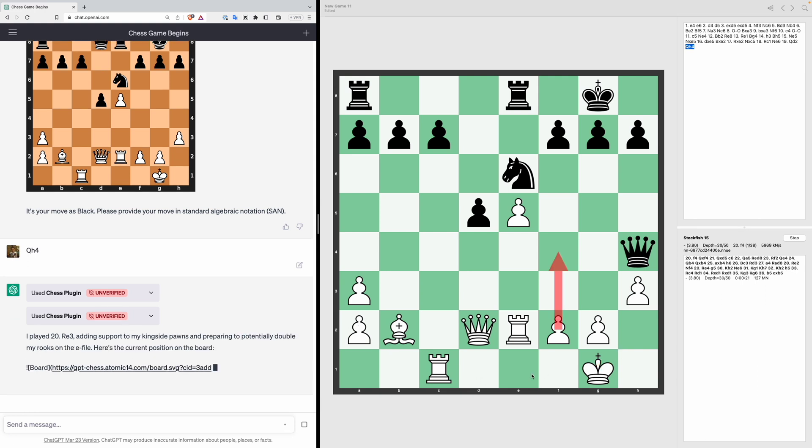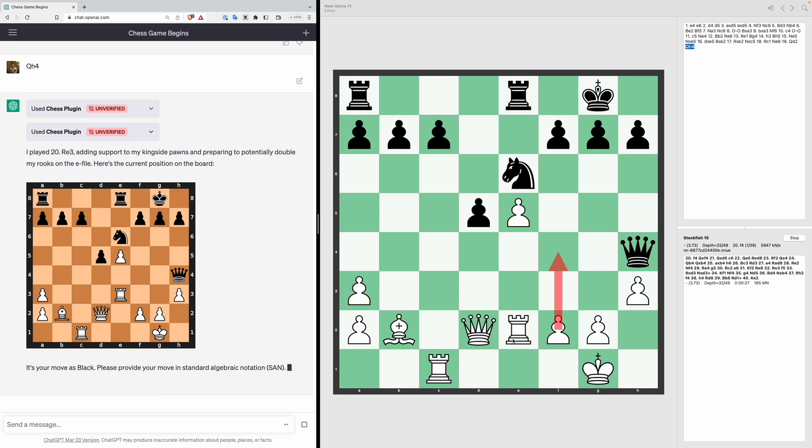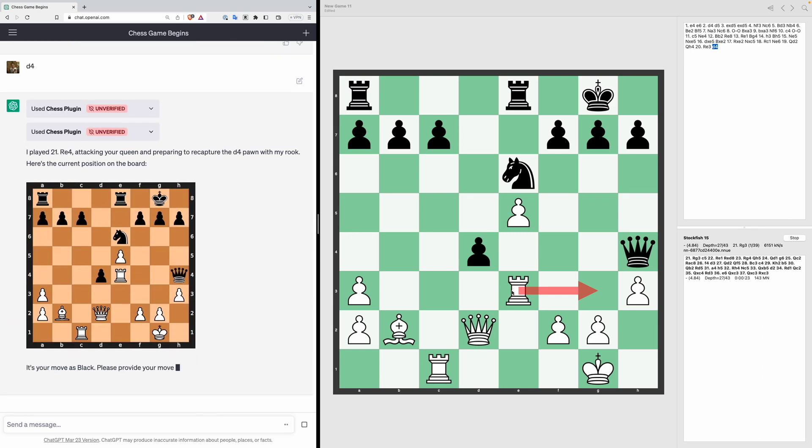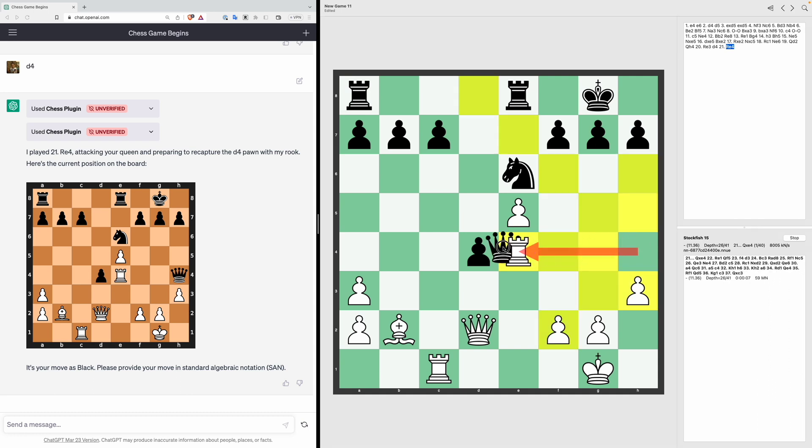ChatGPT moves his rook to E3, apparently trying to protect a kingside pawn. Stockfish says we should move our pawn forward to D4, threatening the rook, so D4. ChatGPT then moves his rook to E4 and claims to be threatening the queen — but the queen can just take the rook because it's completely undefended. So Queen XE4.